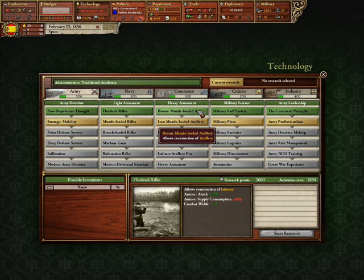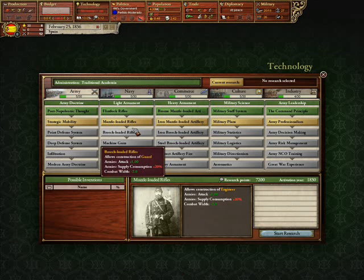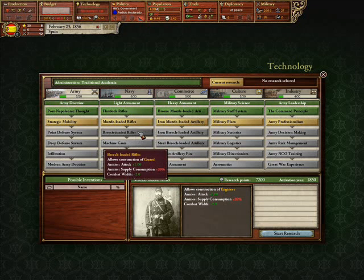As you can see, this tree is basically going to be the clear choice for militaristic folks. Most of these give you just the benefit of more attack, less combat width, and new infantry types — Engineer and Guard here.